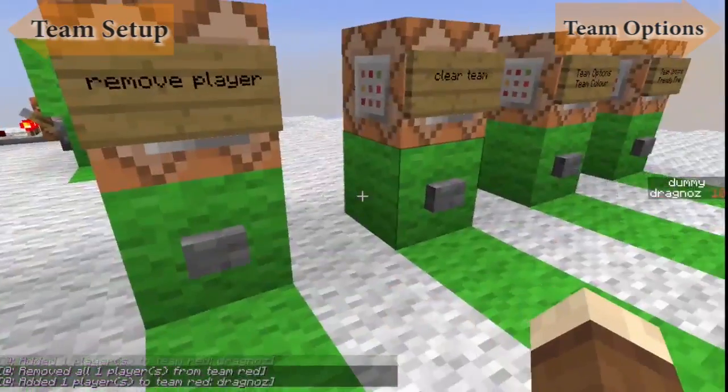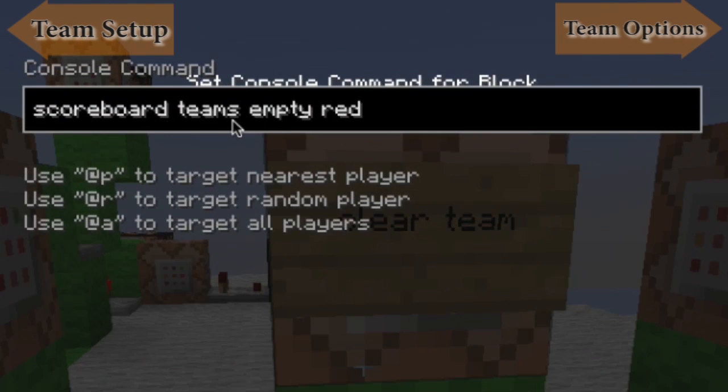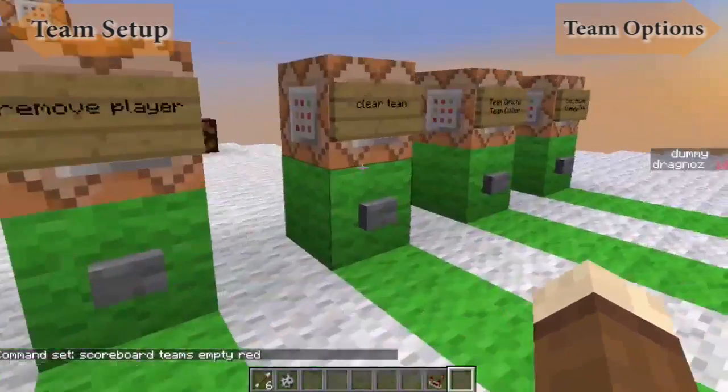So I'm just going to add myself again. To do that, it's very straightforward — scoreboard, teams, empty red. The red is, once again, just to make sure it's the red that I used over there. It can be any name.